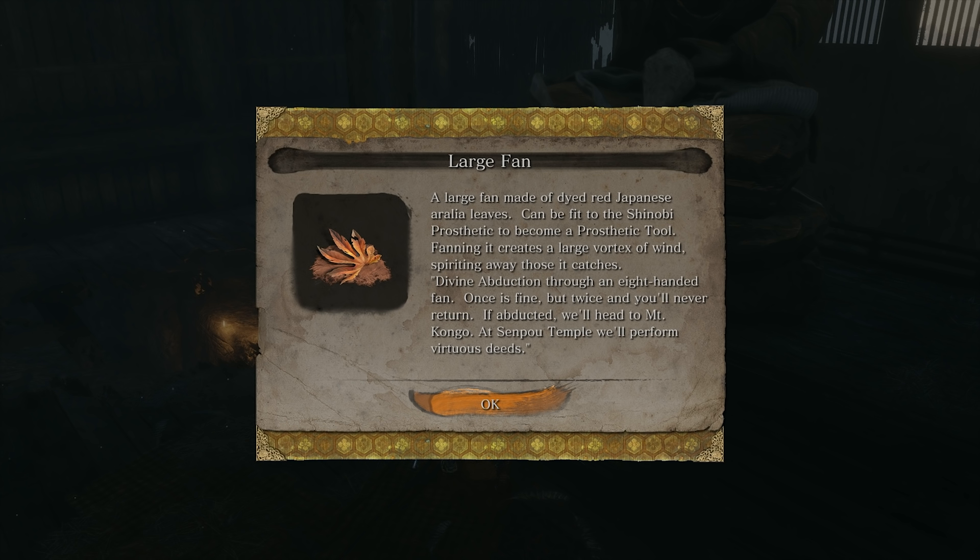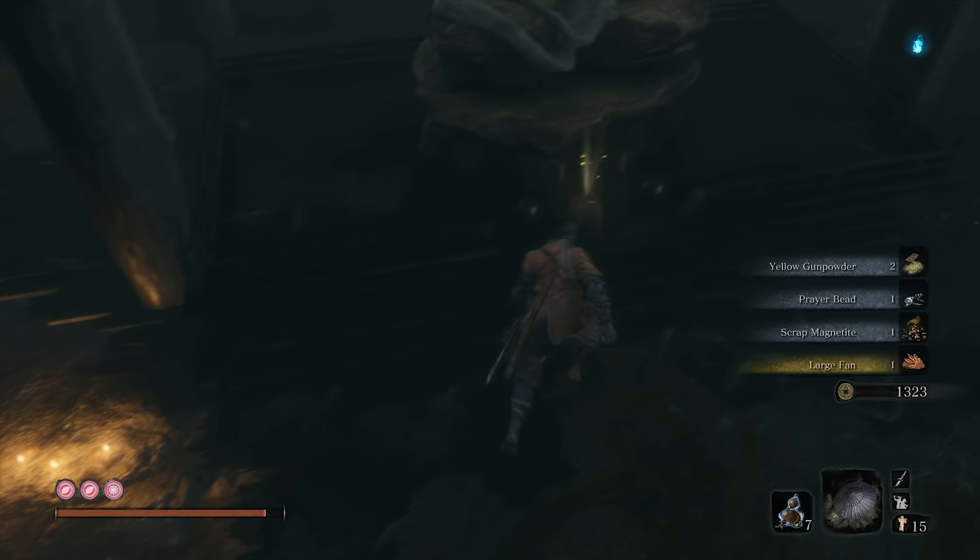A large fan made of dyed red Japanese auralia leaves, fitted to the shinobi prosthetic — creates a large vortex of wind, kind of like Katana, spiriting away those it catches. Divine abduction through an eight-handed fan. 'Once is fine, but twice she'll never return. If abducted, we'll head to Mount Kongo at Senpou Temple and perform virtuous deeds.' The last part's a quote, but from whom?